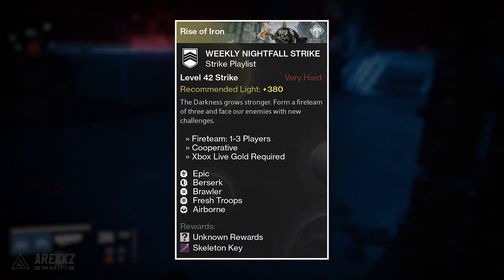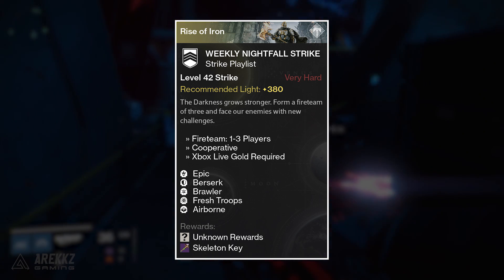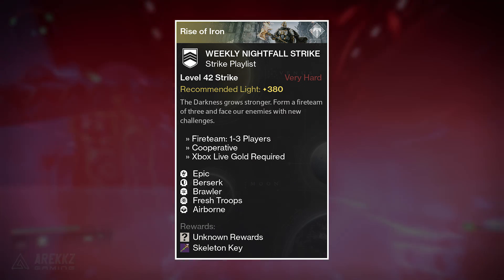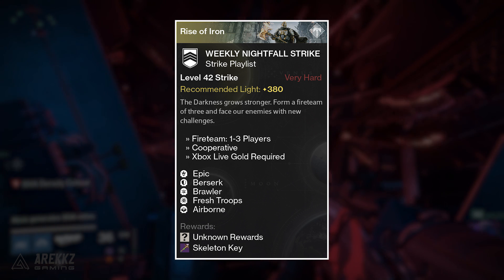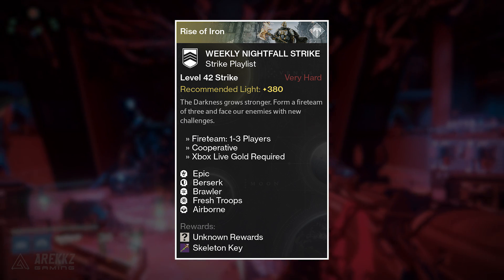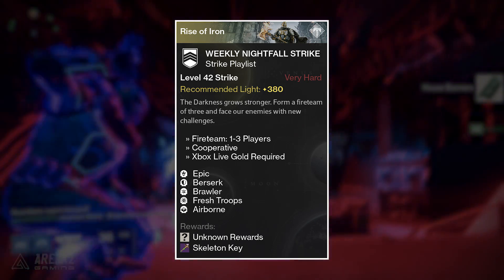Starting off with your Nightfall this week, it is the Cerberus V3 strike and your modifiers are: Berserk, where minions of the darkness won't flinch even after massive damage; Brawler, where Guardian melee damage is greatly increased; Fresh Troops, where some enemy squads have been fortified with additional reinforcements; and Airborne, where players deal more damage whilst in the air. Doing your Nightfall is a source of a guaranteed Skeleton Key, so hit that up if you are still chasing any of those items.